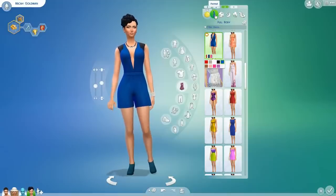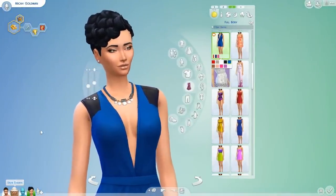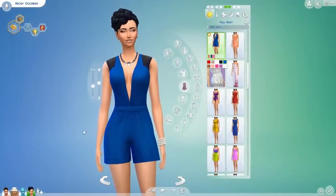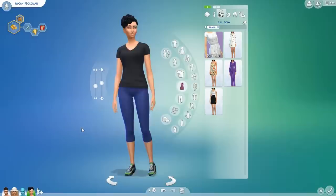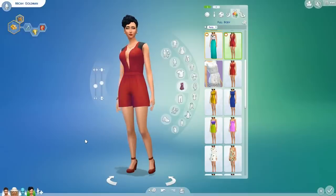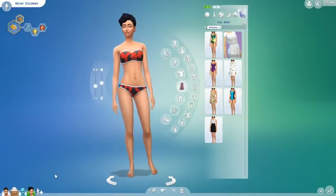I pretty much used that playsuit for most of her outfits. There's also been a load of new jewellery added in — Skye is wearing a load of it because she always wears necklaces, rings, bracelets and stuff like that. Mika has gone for something a little bit more subtle. For formal wear I've gone back to the playsuit but just in white this time. Athletic wear is boring — just base game really. Sleepwear is base game too. The playsuit makes another return in red for her party wear and she looks incredible. And then her swimwear is just base game standard.